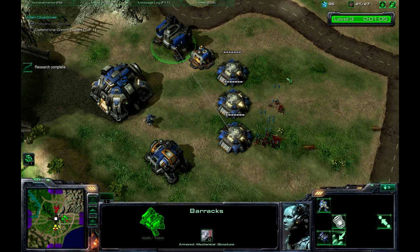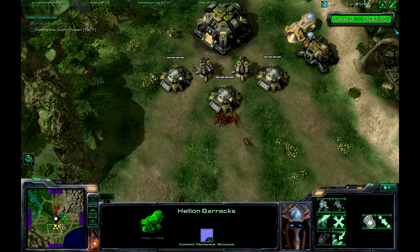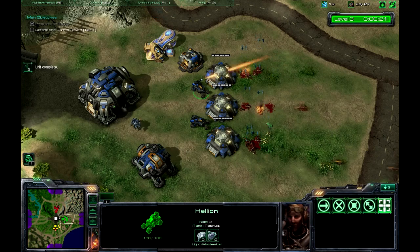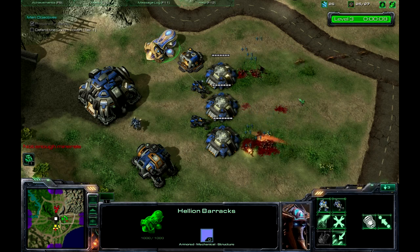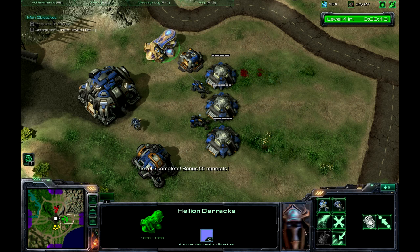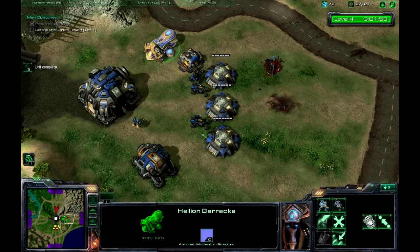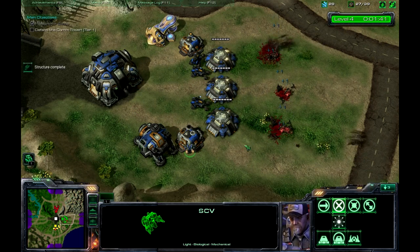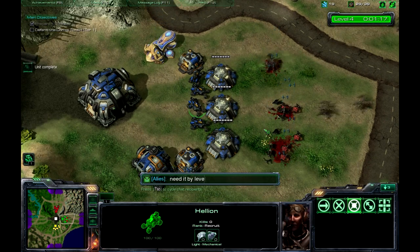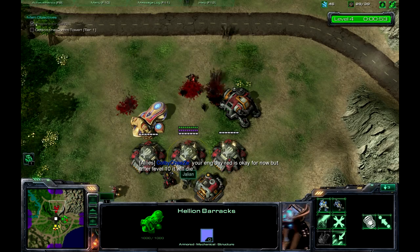At this point I'm researching the speed upgrade for Marines. Once you fill the bunkers with Marines, research the speed upgrade and then upgrade your barracks so that you can upgrade Hellions. I'm going to train about seven Hellions and place them right behind the bunkers. You do want to put the Hellions on hold position — once you do that, they're not going to run out and do crazy stuff; they're just going to sit there and burn everything. As you can see, I'm not really taking any damage. I did have to build another bunker on the bottom side now, and this is going to keep my Hellions protected. I can also get them out later by lowering down the supply depots.